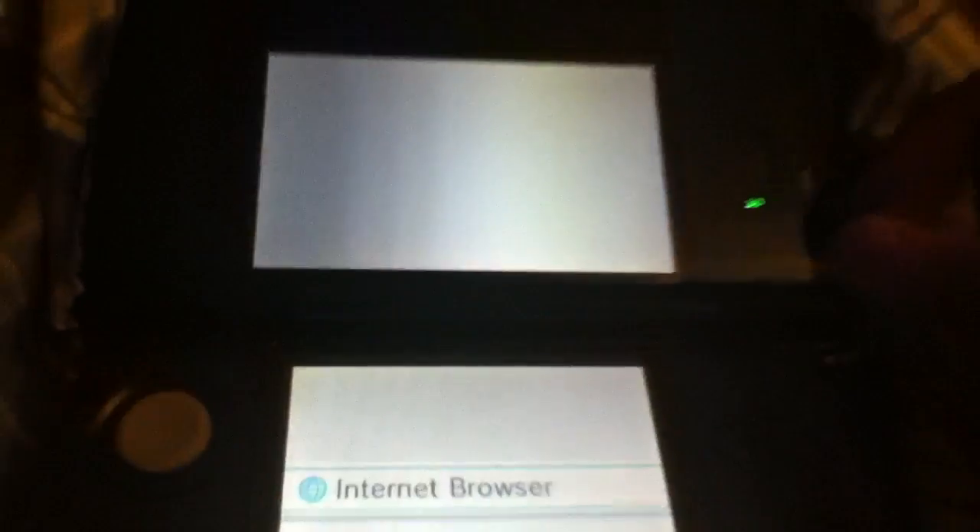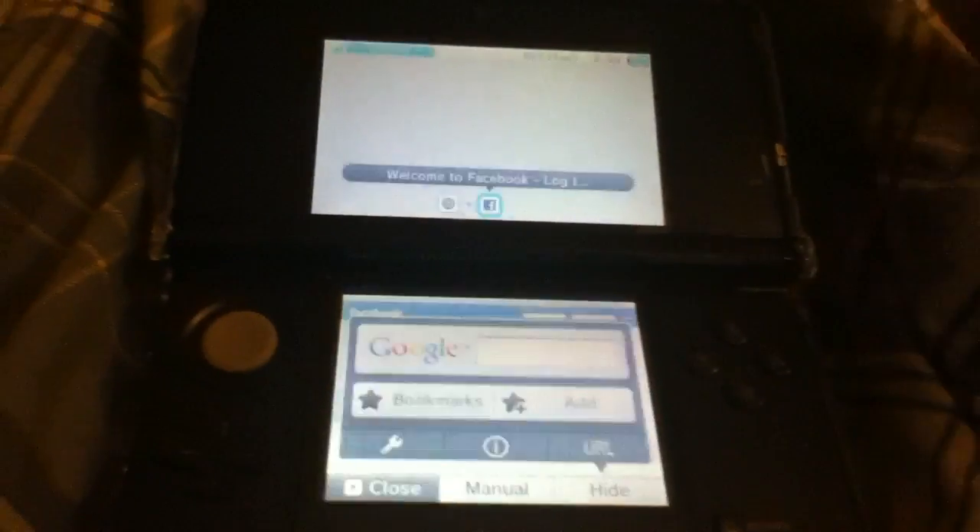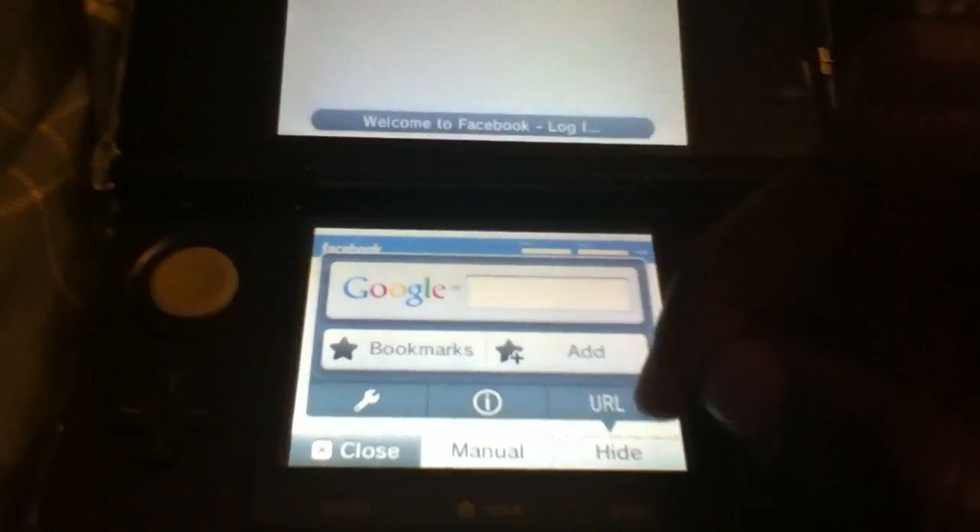The default client is actually a desktop browser, so if you launch Facebook, it will launch the desktop version of Facebook, as you can see here. You use the lower screen to scroll up and down and to interact with it.